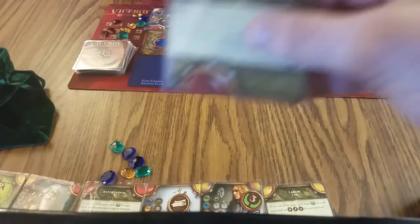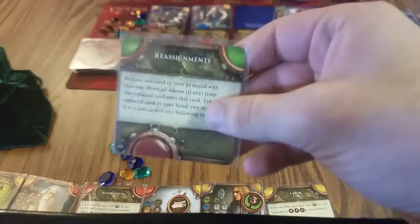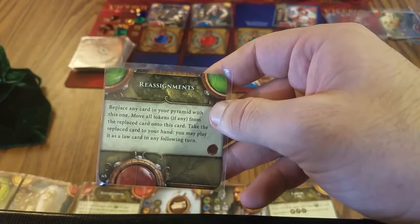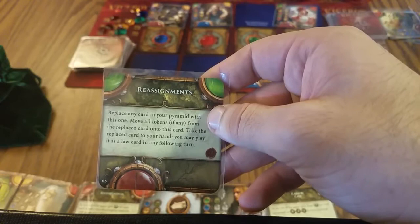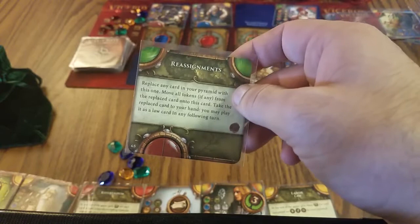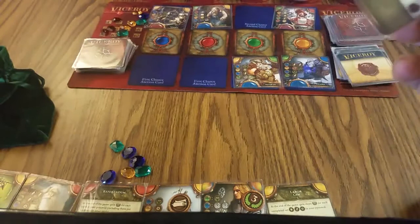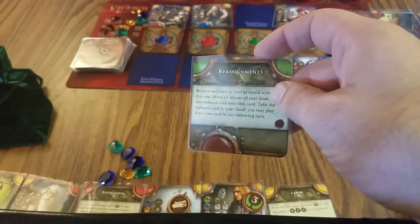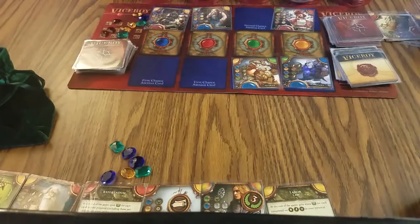The new law card is Reassignments: replace any card in your pyramid with this one, move all tokens from the replaced card onto this one, take the replaced card into your hand, and you may play it as a law card on any of your turns. That's super good — you still get the tokens from it and then the card you replace can be played free as a law card. I'll save this for later rather than play it now.